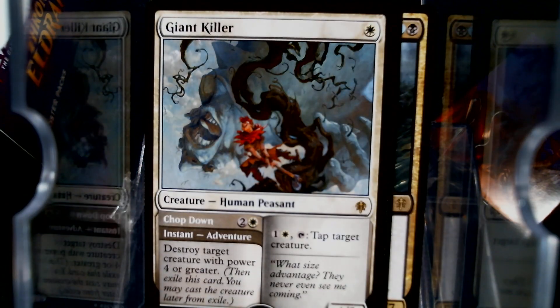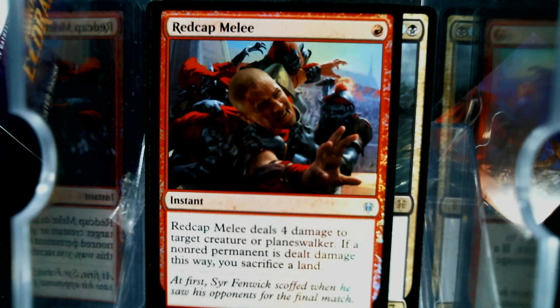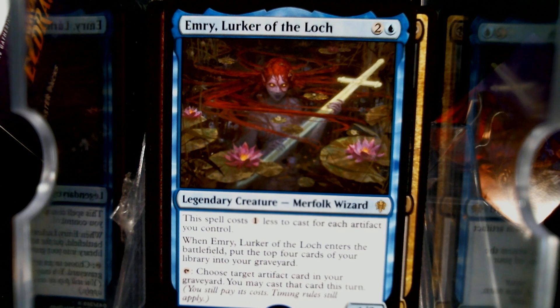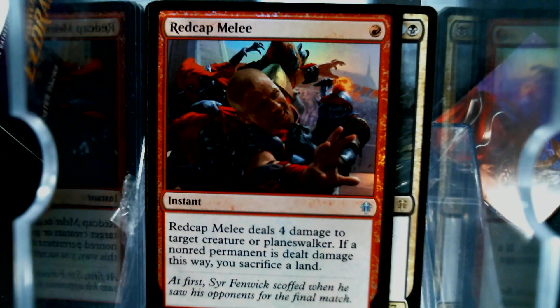We got another Giant Killer and a Four-Red-Cap Melee. I'm trying to hurry this up because I know I have a bad tendency to fall asleep watching box busters. So that's why I try to keep talking and keep you at least interested. We got Emry — that's our first Emry. And are they just running scared of the word affinity? I mean, they spelled it out — it's the same thing. I feel like somebody up at the office was like, you cannot use the word affinity anymore.